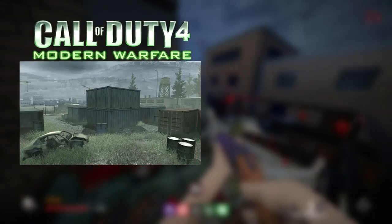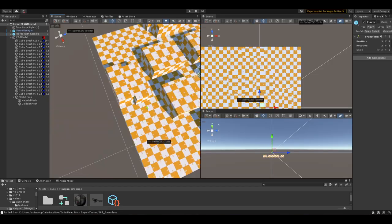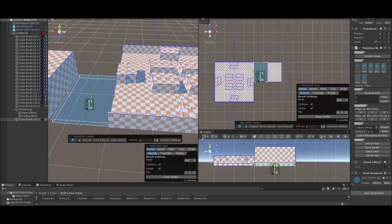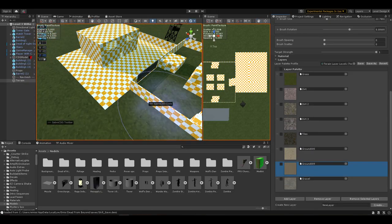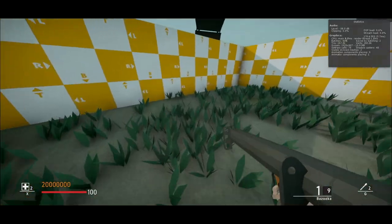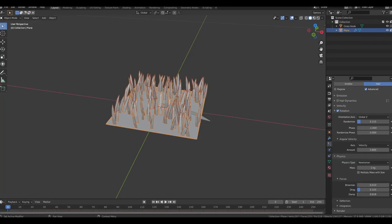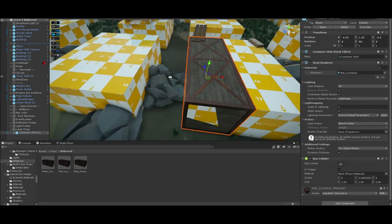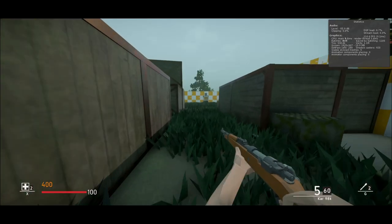Then I thought: what if I took a Call of Duty map and added zombies to it? The tiny map of Shipment quickly came to mind and I started working. I made a quick block out and decided to expand the map beyond the containers, adding a little offshoot with a building. The map came together very quickly. I added some grass — well, it looks more like a flower — so I made some new grass, planted it all around, then modeled the containers, building, and walls, and made everything look mossy.